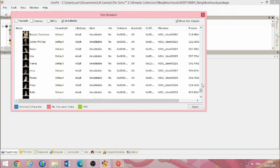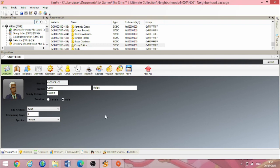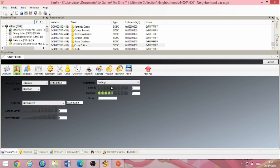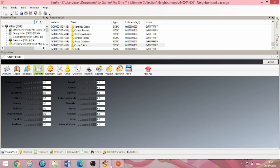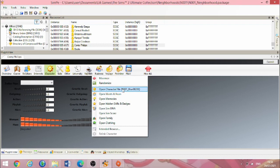What caught my eye first was a sim called Corey Phillips. It says he's an adult, but from his appearance in his thumbnail he has white hair — so he has the appearance of an elder. I opened him up — sounded like I was doing surgery on him — and sure enough, he's apparently an adult with zero days left. That was weird because from his appearance he is an elder. I kept looking through his file.